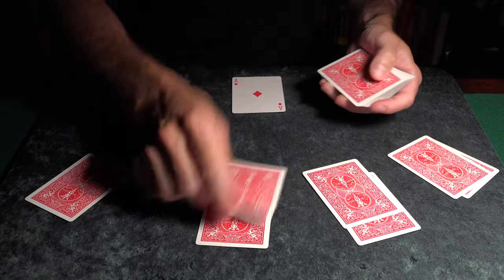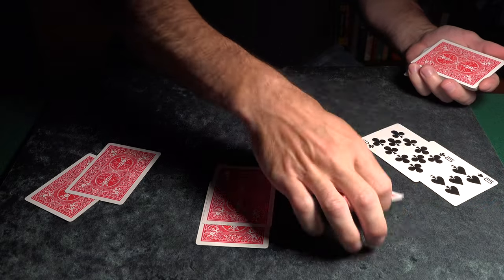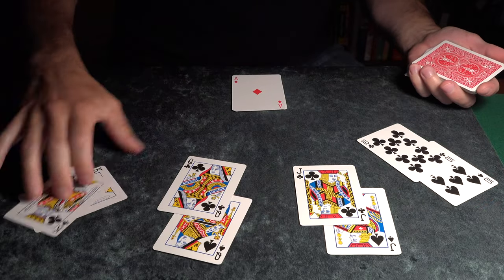So now that we know the cards are thoroughly mixed, let's see how we did. It looks like the player at the first position has a 20, 20, 20, and a 20.